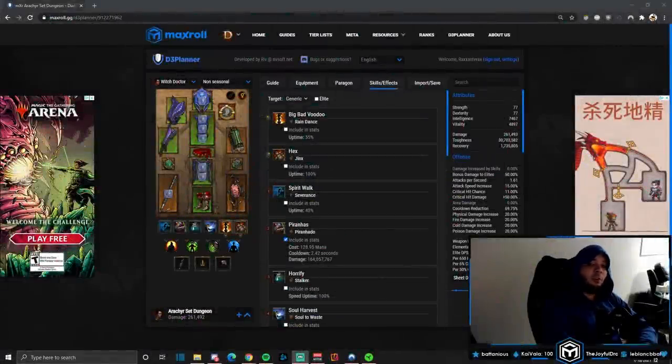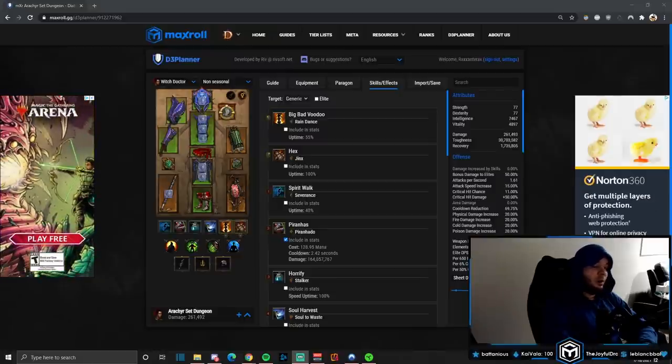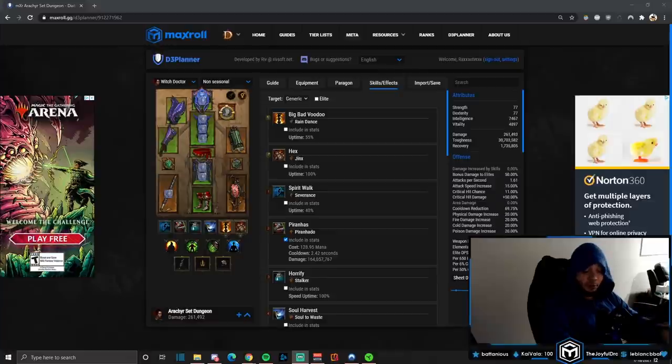Hi everyone, it's Rax and welcome to the complete Witch Doctor set dungeon guide. We're going to go over all of the builds: Arachyr, Helltooth, Zunimasa, and of course Jade, and show you exactly how to get them down. They all have slightly different objectives so we'll be doing different things in order to accomplish them.